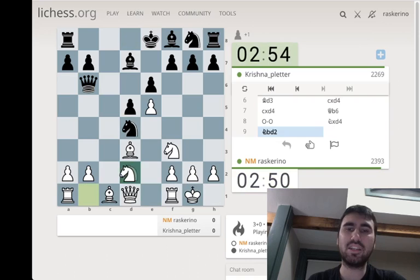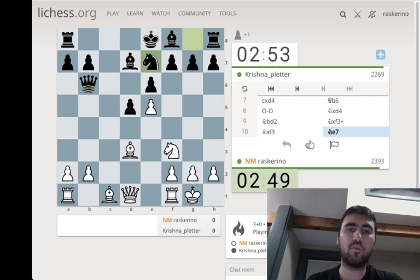We're gonna go into a knight d2 Milner-Barry, and I have two ideas. One is queenside expansion, maybe bishop b3 and b4 type moves, and the other is to pester with knight g5, hit h7, maybe come with queen h5.